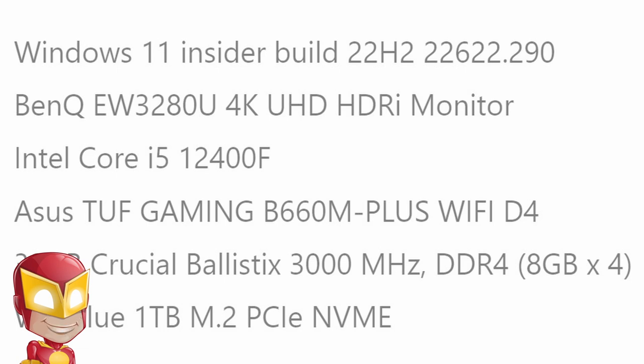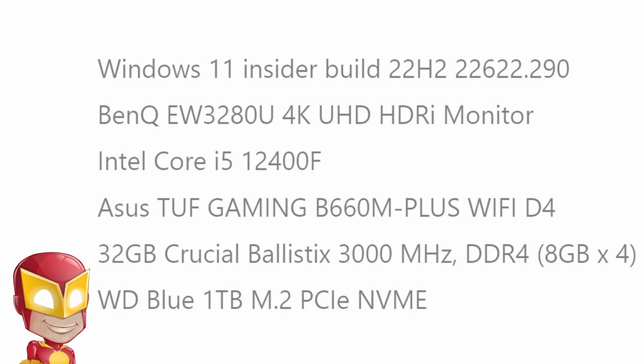I also did not do a fresh install or optimize services, but the average user can hopefully still get an idea of the improvement they can expect from just plugging in a new RTX 3060 Ti. My system specifications for benchmarking are: Windows 11 Insider Build 22H2, BenQ EW3280U 4K UHD HDR monitor, Intel Core i5-12400F CPU, Asus TUF Gaming B660M Plus Wi-Fi D4 motherboard, 32GB Crucial Ballistix 3000MHz DDR4 memory, and a Western Digital Blue 1TB M.2 PCIe NVMe drive.